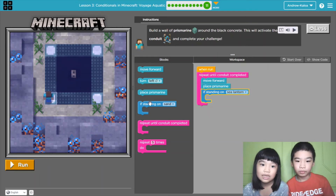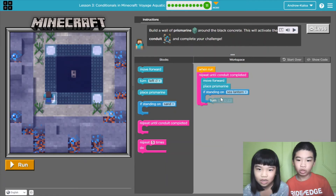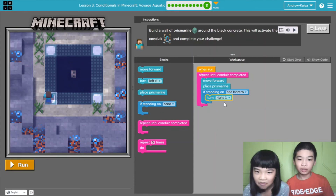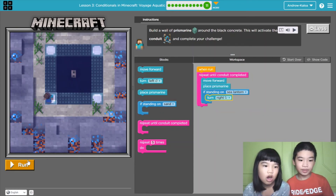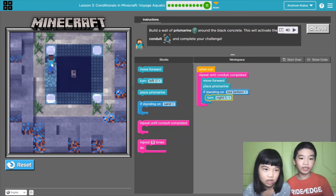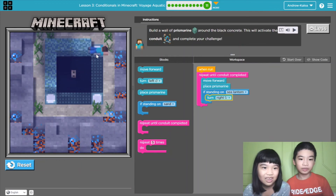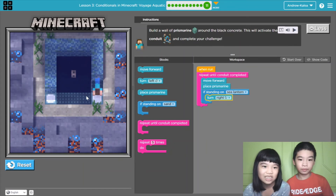I wonder what it does, I'm so excited. Turn left — no, turn right, not left. I don't want to go left because I always use my right hand. Go around. Then move forward and then place the block and just repeat. Do I go to the lantern or block the light? Because it's the lantern!